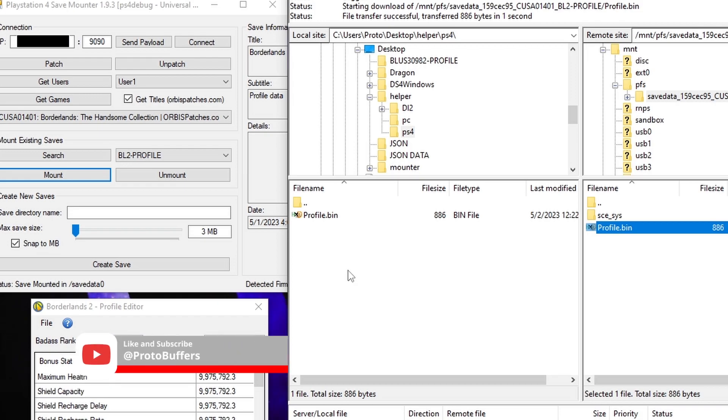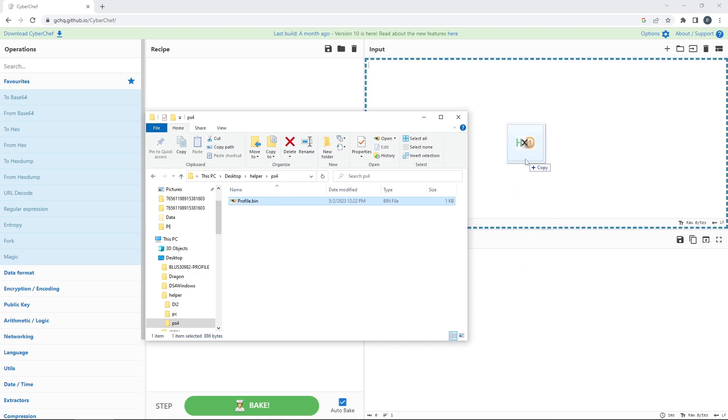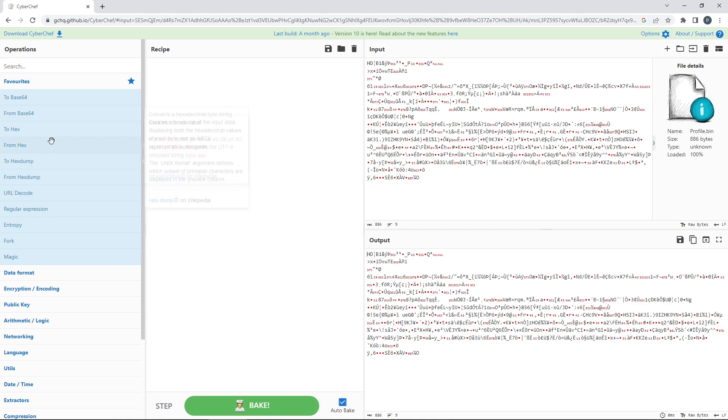Just like last time, we're going to go ahead and grab our decrypted save from our PlayStation 4. We're next going to want to edit our Badass Rank and Badass Tokens to our new values. Make sure that your Badass Rank is above your current Badass Rank or it will not sync properly.